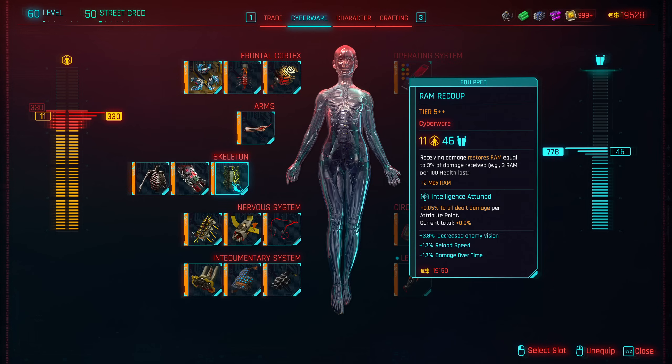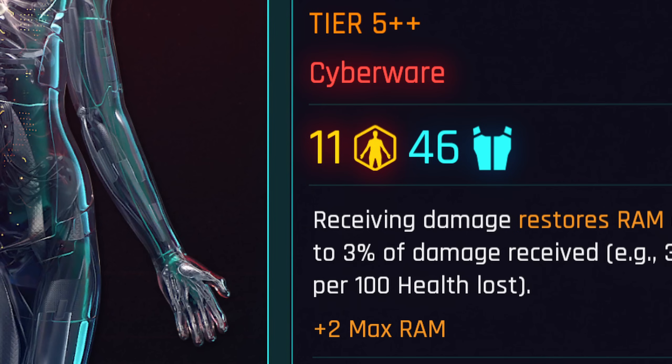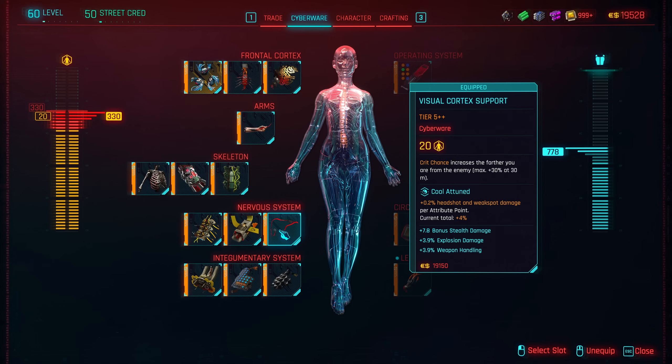Next essential thing is RAM Recoup. It gives you plus to RAM, a nice chunk of armor, and it helps in combat. It's also pretty cheap at only 11 cyberware points. Another must-have for this build is Visual Cortex Support, which increases crit chance the farther you are from enemies — and mostly you are at a distance, so it really helps. Tyrazine Injector is also very good for this build — it gives you really good bonuses for takedowns, and takedowns are really easy to perform with this build.